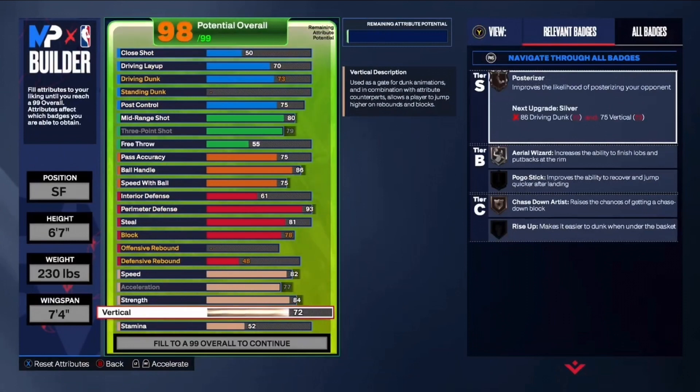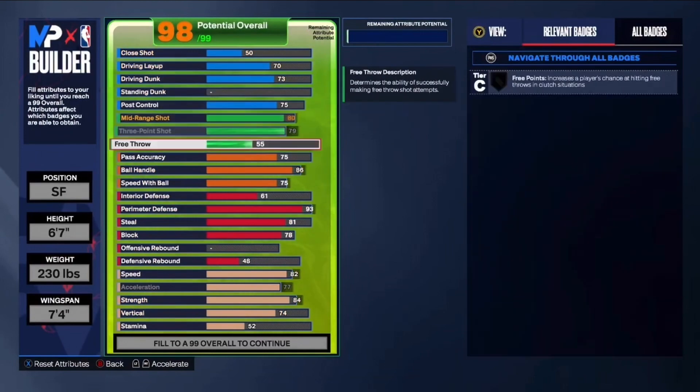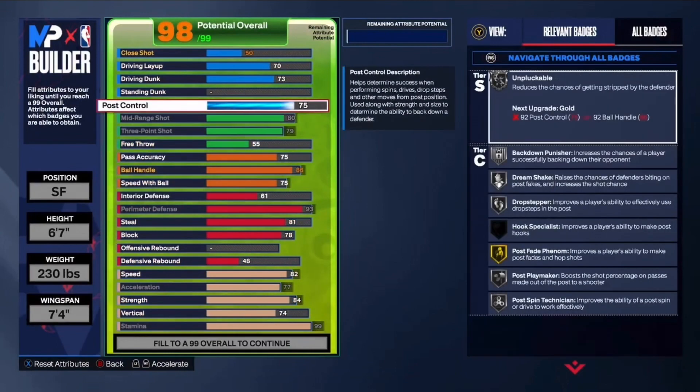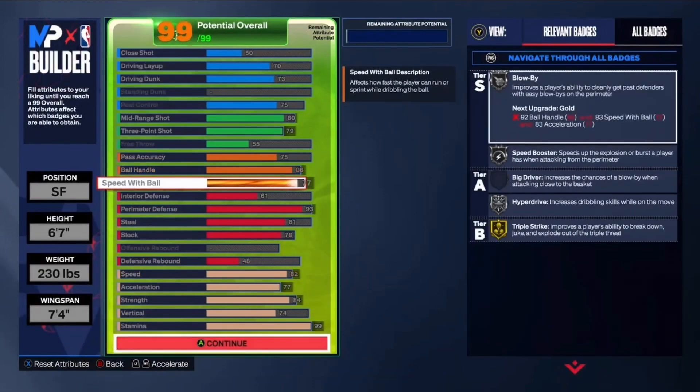Vertical is gonna be a 74. The only reason we're getting 74 is just to get chasedown artist on silver — if I go any lower than 74 we can't get that. We don't need a high vertical since we have a 73 driving dunk so it won't really matter that much. Stamina at 99 gets us Hall of Fame 94 feet. Oh wait — 77 speed of ball, that's what we need. And that's gonna be the build — 77 speed of ball to get triple threat on gold.